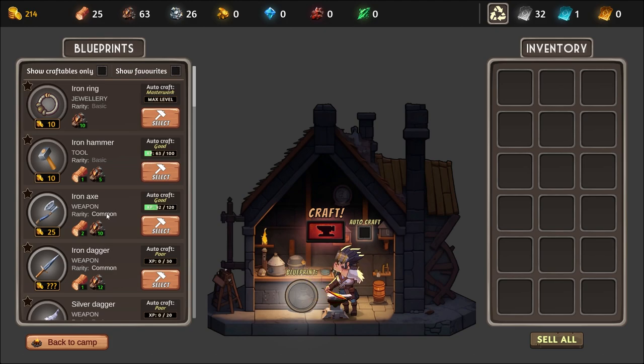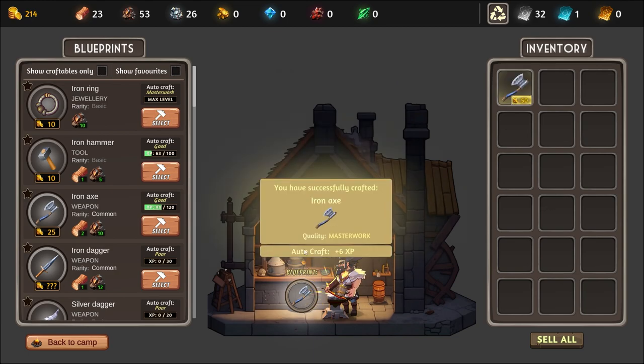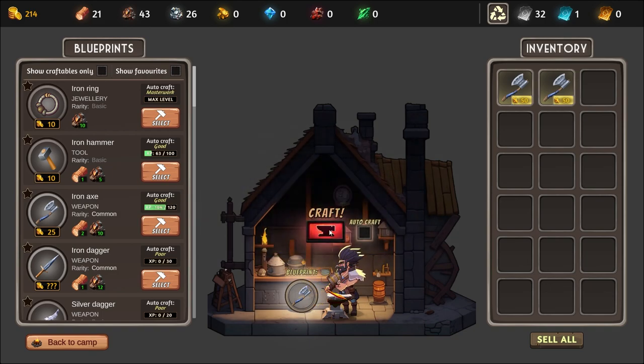Let's get into making the iron axe craft. Keep it in the meadow, go go go, you can do this - don't look at the bar! We start with F, R, Q, W, W, A, R - yes! All right, we'll speed this up and add some music or something.